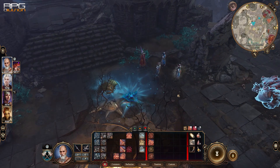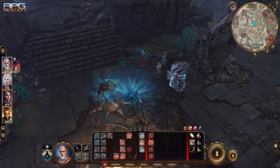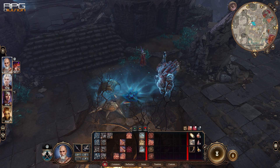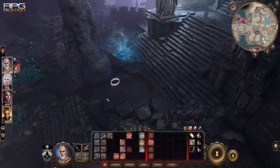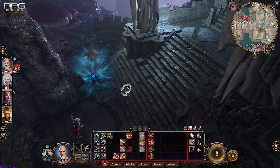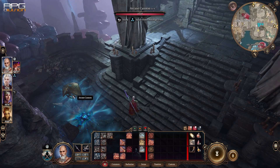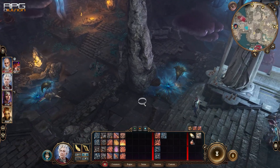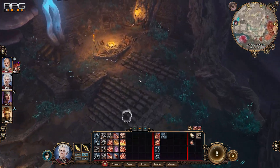In front of the tower there are going to be a couple of turrets that cannot be killed. In order to deactivate them permanently, throw blossom flowers next to them. We're gonna deactivate them through the tower as well, but before we can do that, deactivate them this way. In front of the tower there's also a chest that can be looted for the Skybreaker weapon.